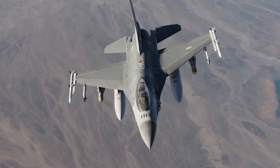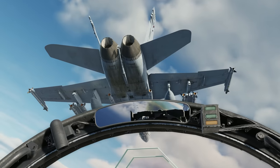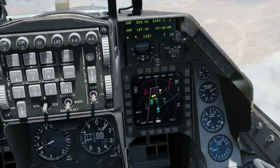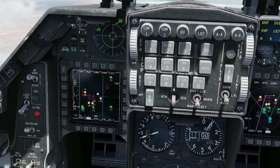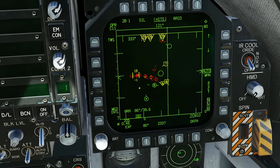The F-16C Viper and FATC radars provide a new level of realism with regards to their ability to detect and track aircraft. This includes the modeling of radar cross-section fluctuations, atmospheric density effect on the radar range, and Doppler resolution based on selected radar mode.